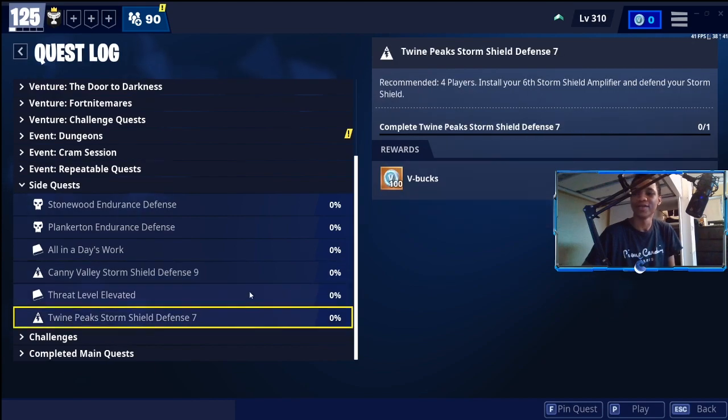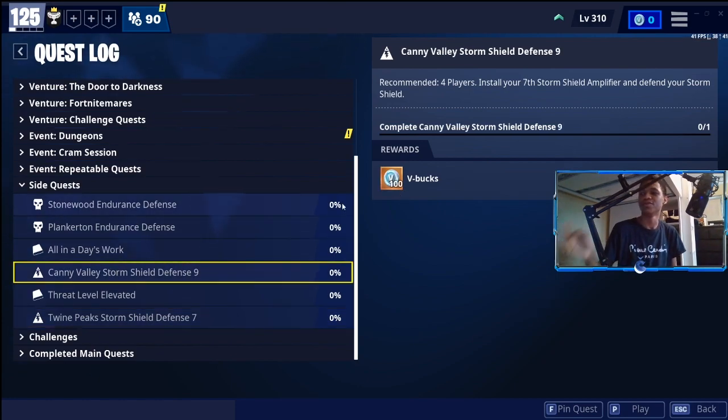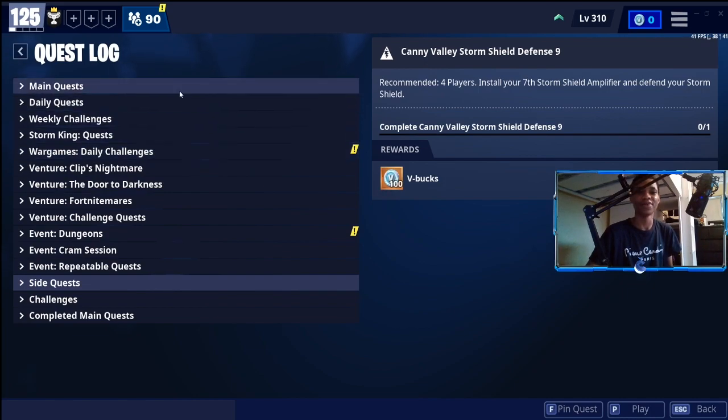If you complete Twin Peaks storm shield defense 7, that's another 100 V-Bucks. I know it takes a really long time to complete the storm shield defenses. To save your time, I'm going to show you a website that tells you how to get easy V-Bucks for completely free without doing any of the storm shield defenses or daily quests.